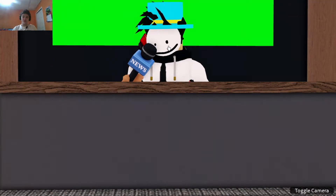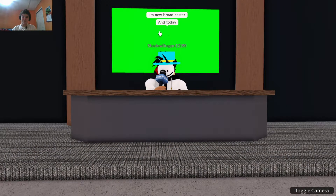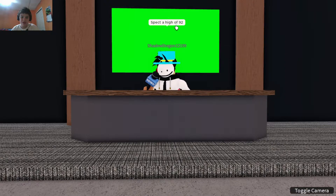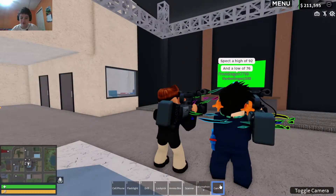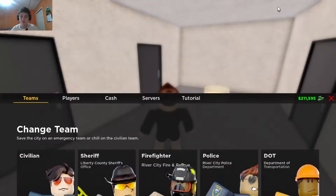Another player does a quick weather broadcast: 'Hello, I'm a new broadcaster and today the weather is great — signing off with a 10% chance of rain.' Expect a high of 92 and a low of 76. That's the weather demo.